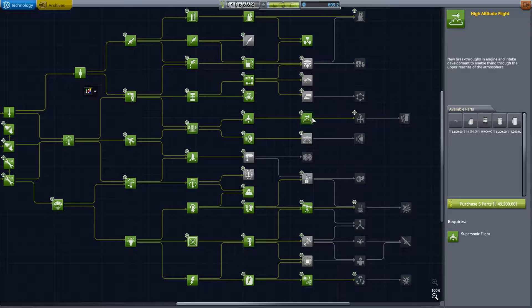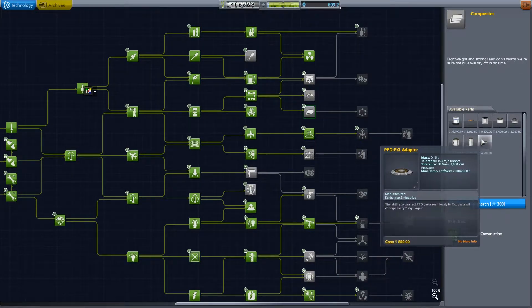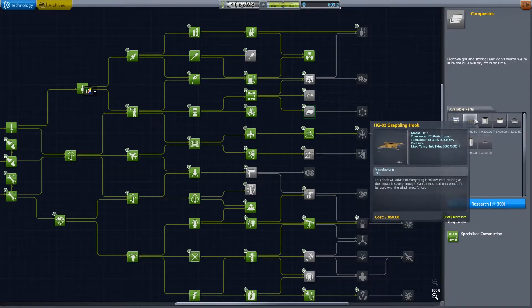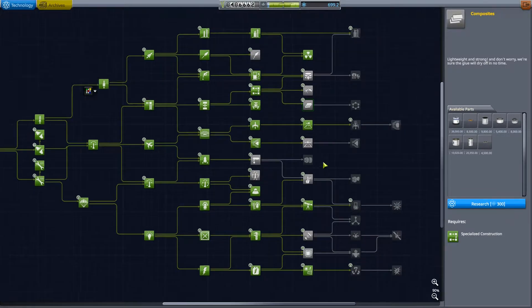I'm going to bite the bullet and get that one. Then what else are we going to get? Composites is tempting because we get this double mystery goo containment part - so two experiments for the price of one, or at least for the physical size of one.